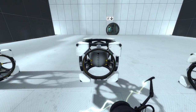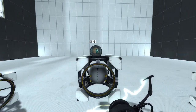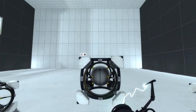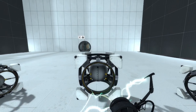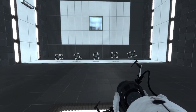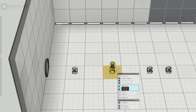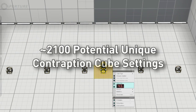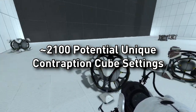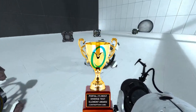The elasticity of the contraption cube controls how bouncy it is, indicated by how much the cube jiggles when held or moved, and how separated the white exterior parts become from the cube. You can mix and match all these settings to your heart's desire. In total, there are approximately 2,100 unique contraption cube configurations possible with its customizability, making it Portal's most diverse official test element. Congratulations to the contraption cube.